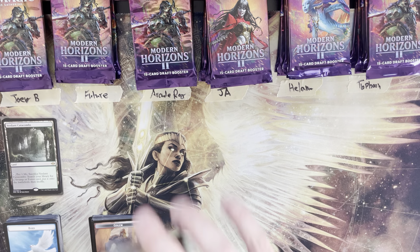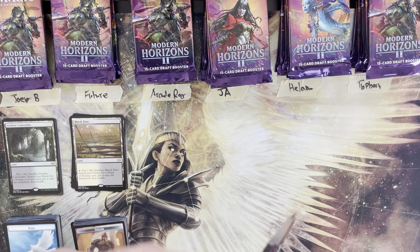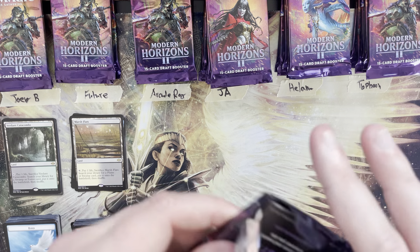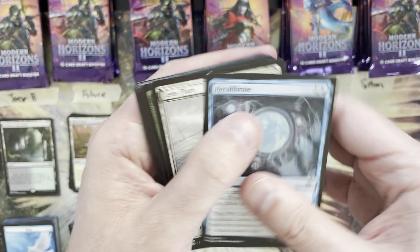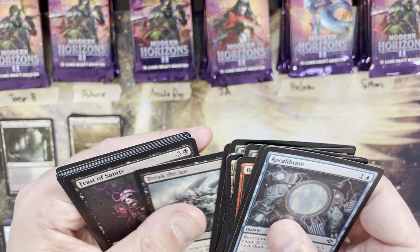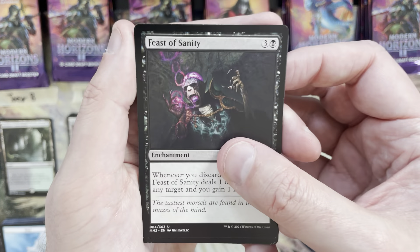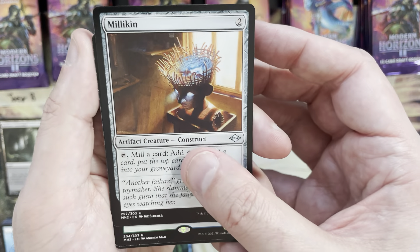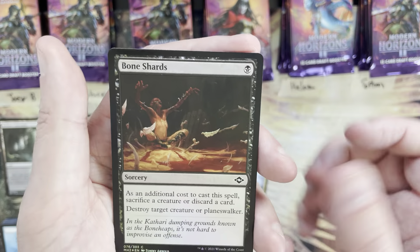Two fetch lands, one mythic — mythic-wise I think a draft box should expect around six, so lots of opportunity left. Arcade Ray is up for three packs. Break the Ice — we've seen one foil rare as well, might be able to get a second. Feast of Sanity, Specimen Collector, Millicent — rare is a Lórien King, Cryptozoologist, and there's a foil Bone Shards behind that.